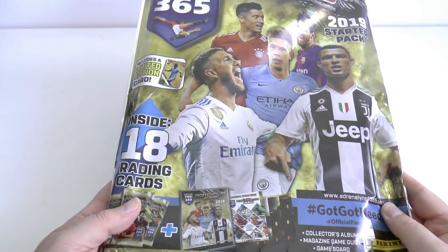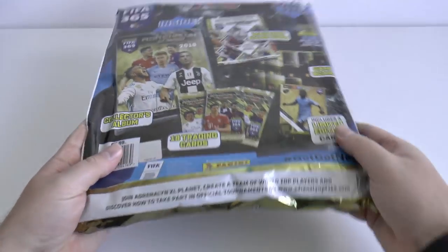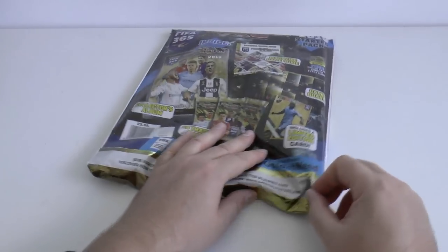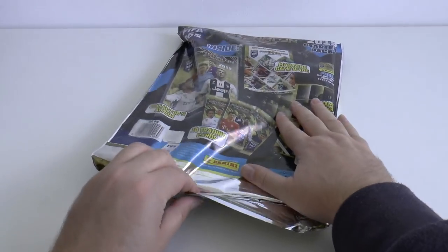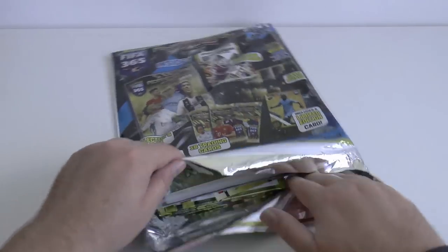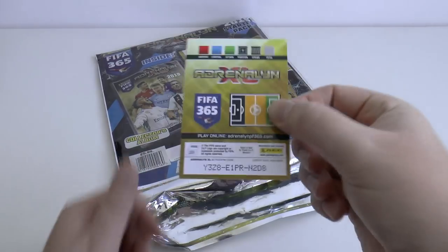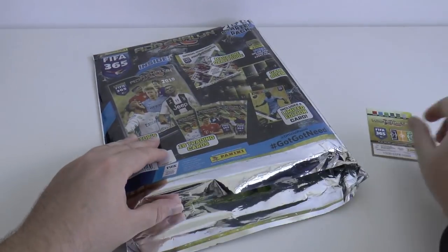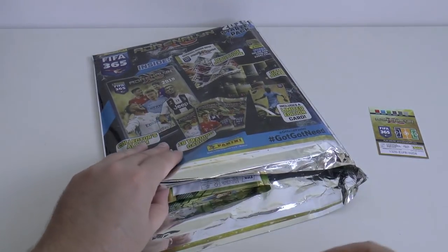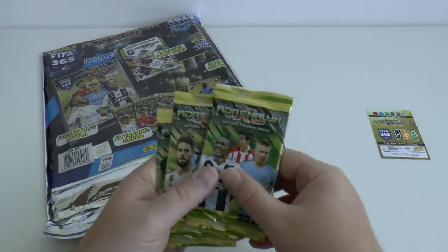There will be different limited edition cards within each UK starter pack — very easy to check. As you see here at the bottom, they're really easy to open. So if you're in a store like Sainsbury's or whatever, just get it open and have a look who the card is. There's the code for anyone who wishes to register that — the limited edition card. You can easily just check to see if you need it.